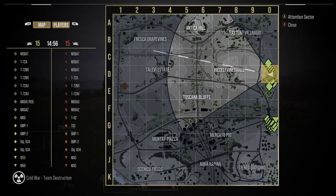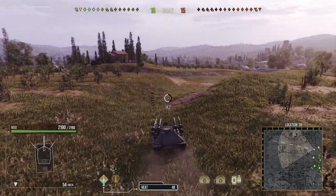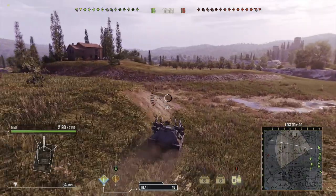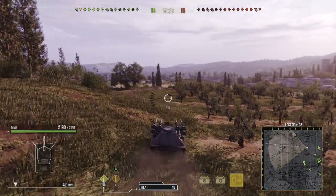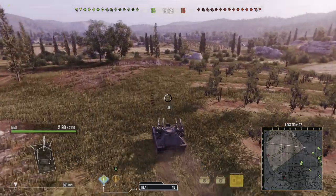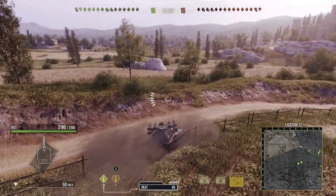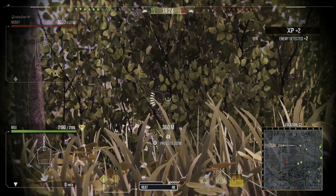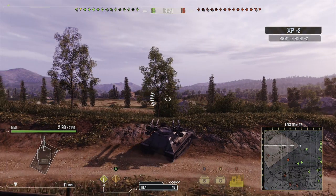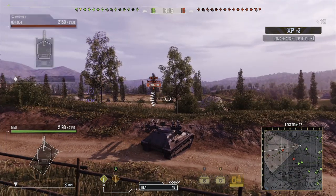I'm going to try and use my view range and camo to get as much vision out for my team as possible. This shows you can use this tank as a pseudo light tank as well as a tank destroyer at the same time. Going straight forward and using this ridge line — with good camo, sit here, use the foliage, and use the food consumable to boost view range.